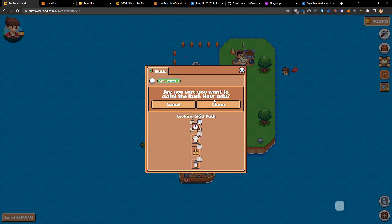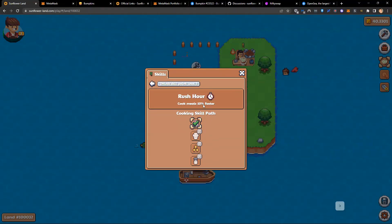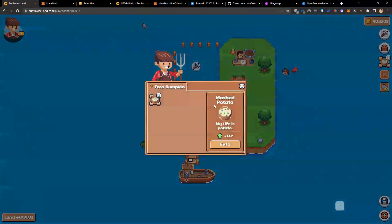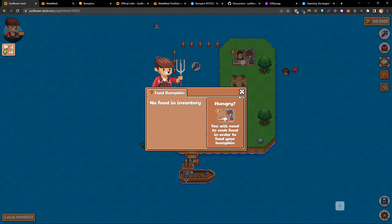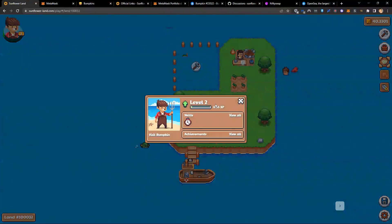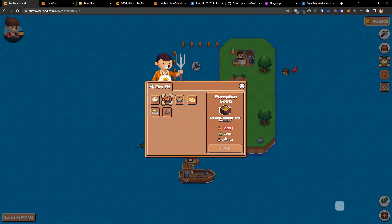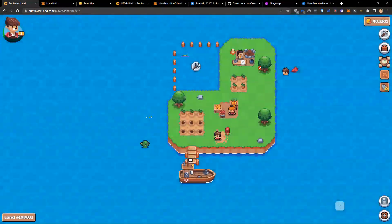I'll go ahead and claim my cooking skill — yes, I'm sure. Now my meals will cook 10% faster. I've also got some more mashed potato. I feed my bumpkin again and I've started to level up, but now I need 65 experience. That's going to take a little bit of time — I actually now need 30 pumpkins for the next step.